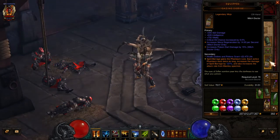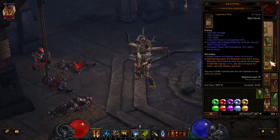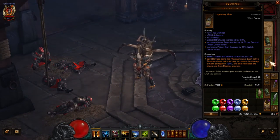Each active Phantasm lasts twice as long and increases the damage of Spirit Barrage by 121 percent on this one. It also increases the attack rate from the other damage bonus, and that one goes up to 100 to 150 — so 50 percent more damage.